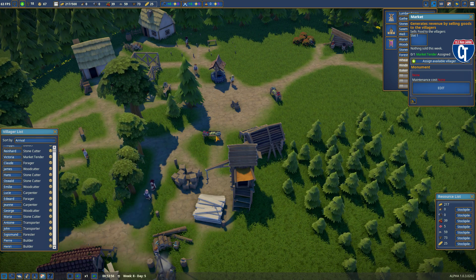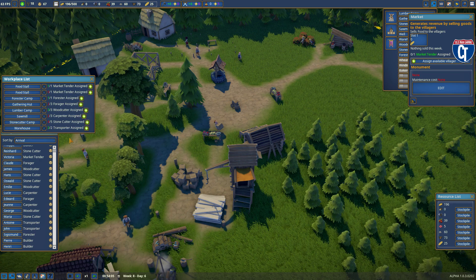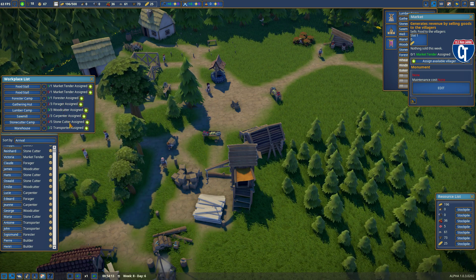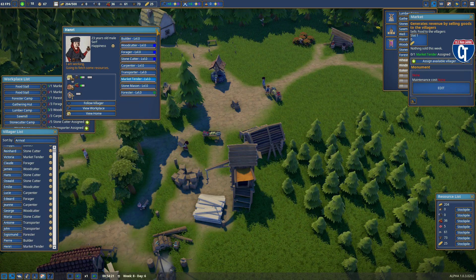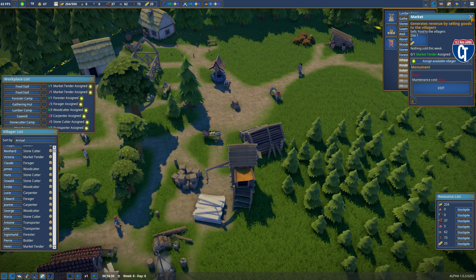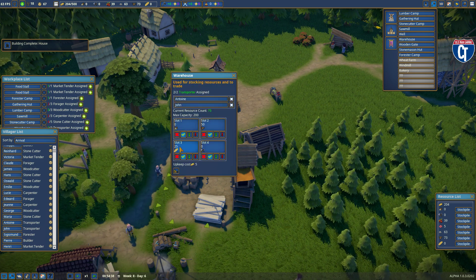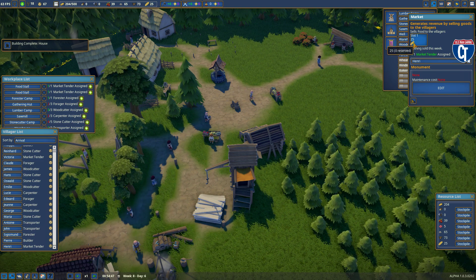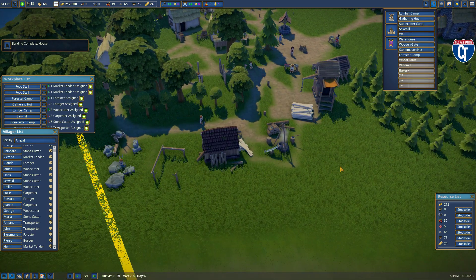My second food market just opened up, so I'm going to put bread in here. Looking at my jobs, I need a market tender. I'm going to take one of these builders off and make them a market tender, because it's important that I start making money with this bread. Henry should be showing up shortly — he'll go to the warehouse, pick up the 25 bread, and bring it to the food stall. There he goes right there. He's got the 25 bread in the food stall. Now my guys will start buying it — that's fantastic.